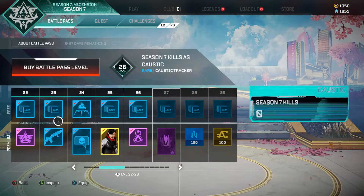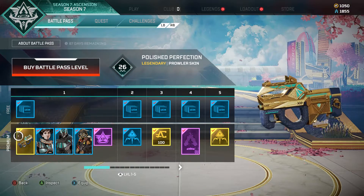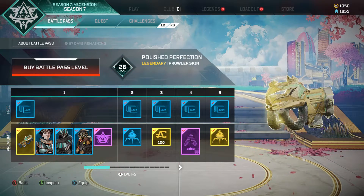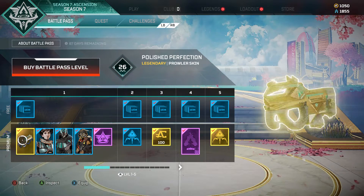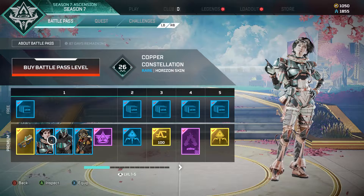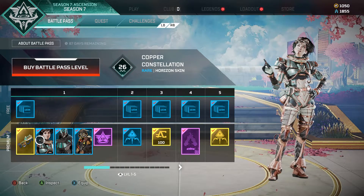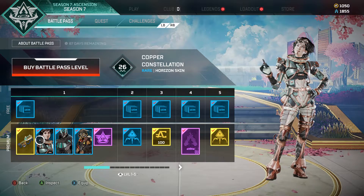We got the battle pass right here. As you guys can see, I'm currently level 26. Here are all the things you get as soon as you buy the battle pass — you get a new legendary Prowler skin called the Polish Perfection, and you get the Horizon skin called the Copper Consolidation, which is the new legend's skin.